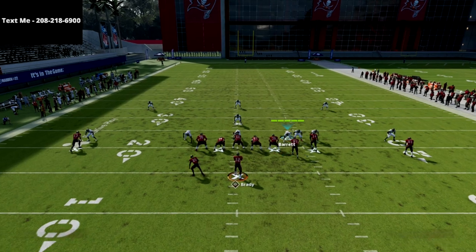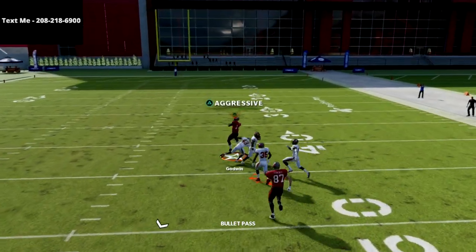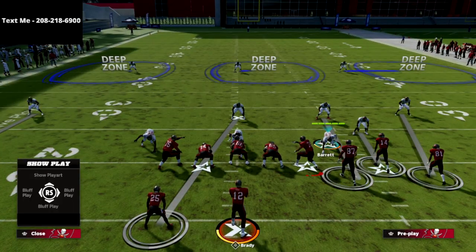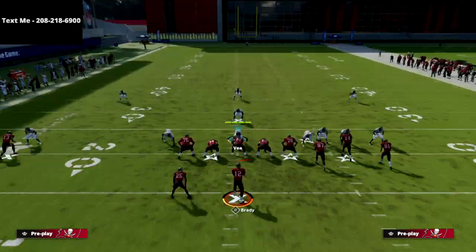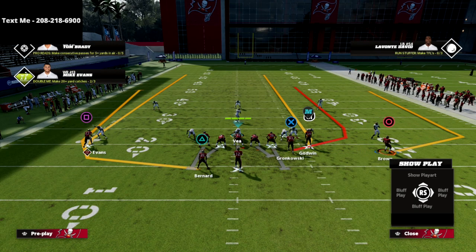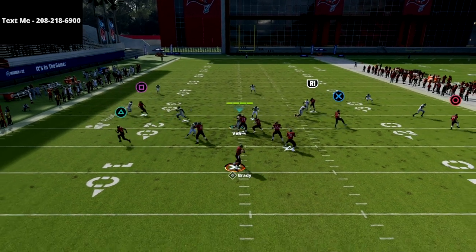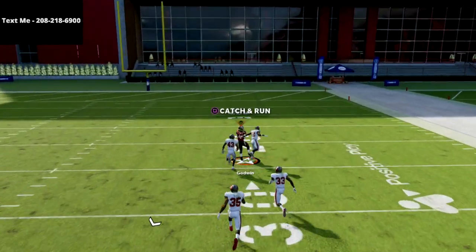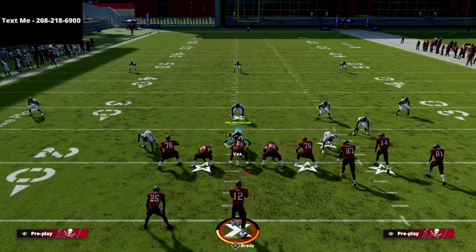What I like to do is streak the running back — oftentimes the opponent will user the running back because they think you're going to throw to him. So I'll just streak the running back and you'll see that gets wide open over the top. Another trick: I put the running back on a wheel route to pull the safety out of the middle of the field. Once the ball is up, just lob it to the right, click on, and you can do a little swerve catch. Most of the time you'll get a pretty good gain against man up 3-deep.